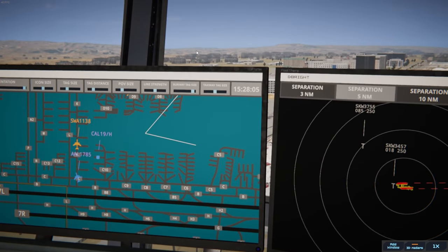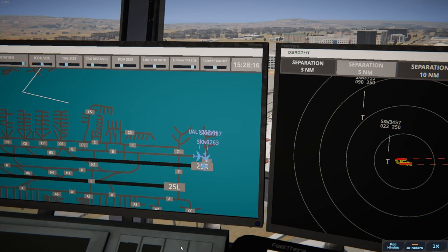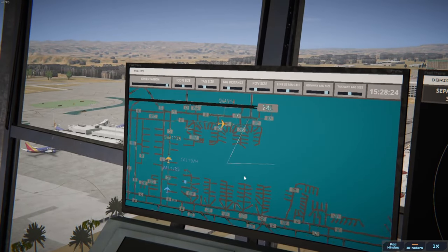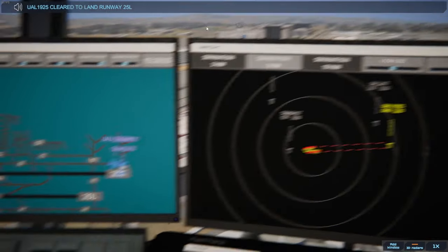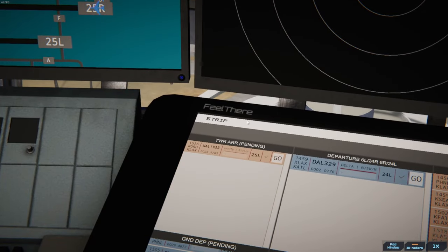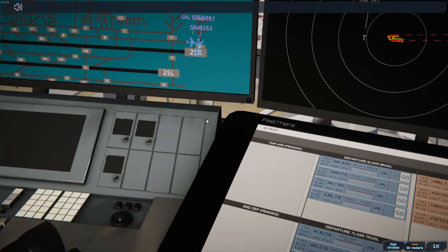Dynasty 190 Heavy pushback approved, expect runway 24 Left. I'm trying to get some sequencing and spacing. These peanuts are so good. Los Angeles Tower, United 1925 on final 25 Left. United 1925 clear to land runway 25 Left. We are basically facing no arrivals right now. Let's clear our board — everyone's basically guaranteed to get out of here. SkyWest 6263 runway 25 Right cleared for takeoff, upon reaching altitude 1,000 contact departure.